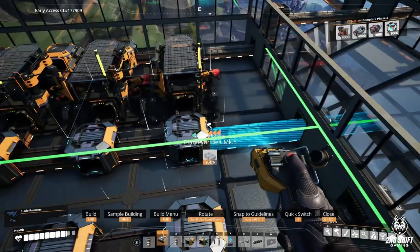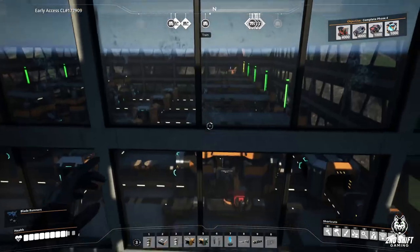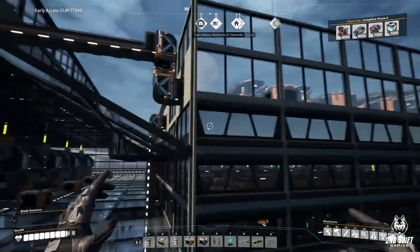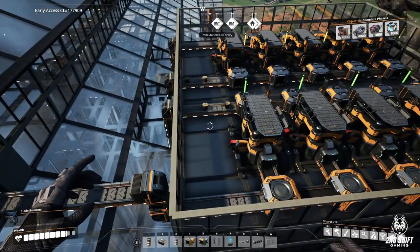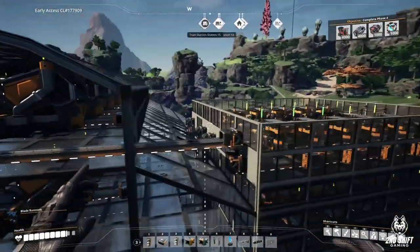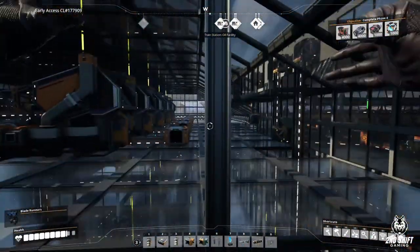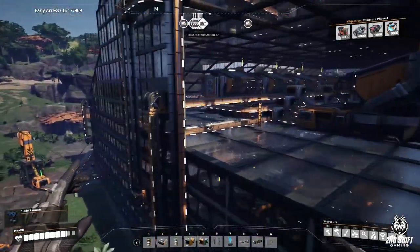Hopefully I didn't forget to hook stuff up everywhere. We've got copper ingots going up, wire coming out, wire going up. Wire is going to be made into cable. Got cables going into machines - half going to one floor, half going to another floor. I think we're making reinforced iron plates.